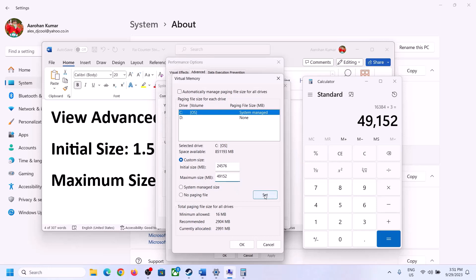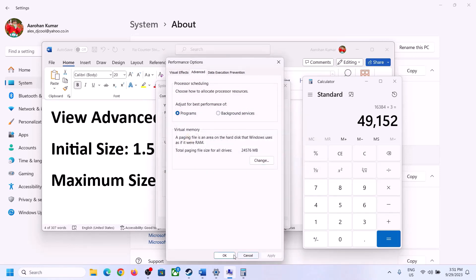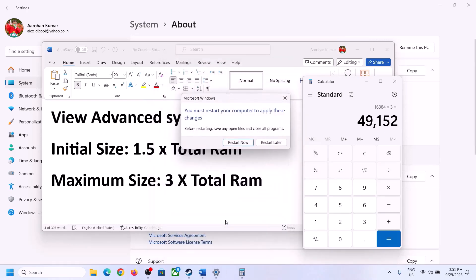Click Set, then click OK, Apply, and OK again. Make sure that you restart your computer after this.